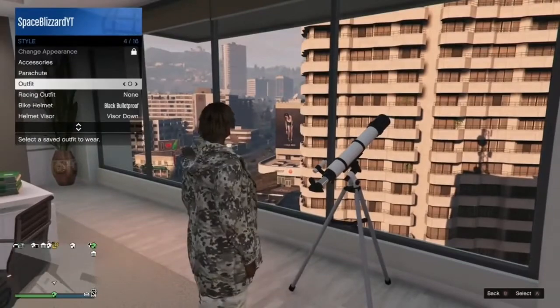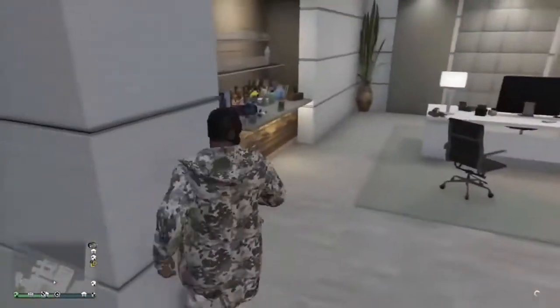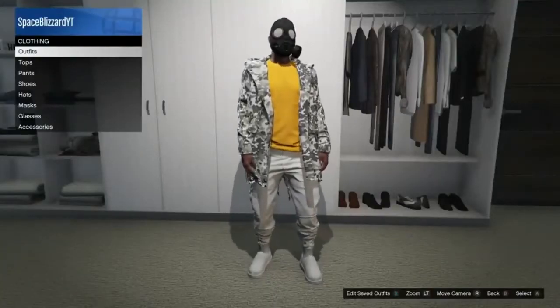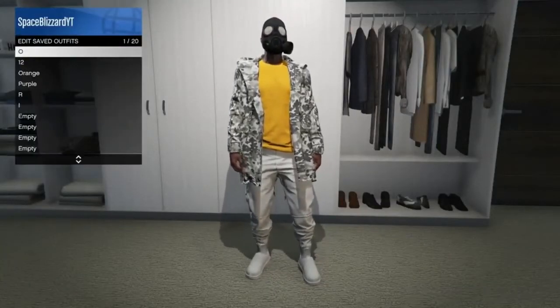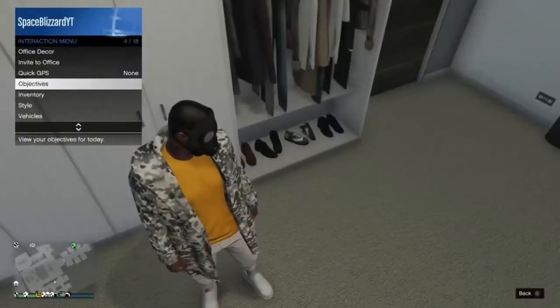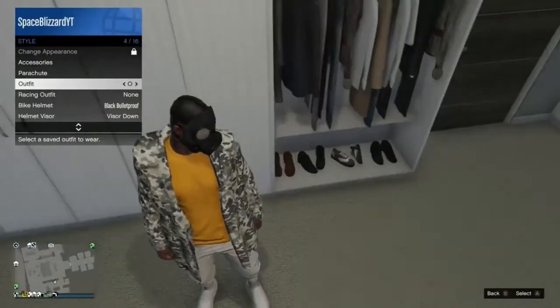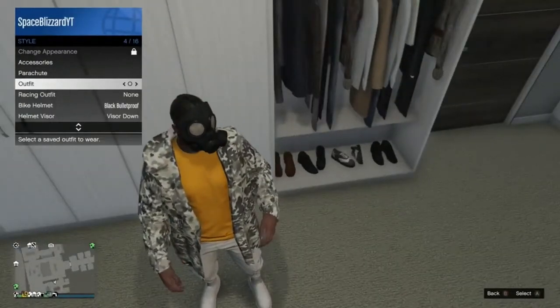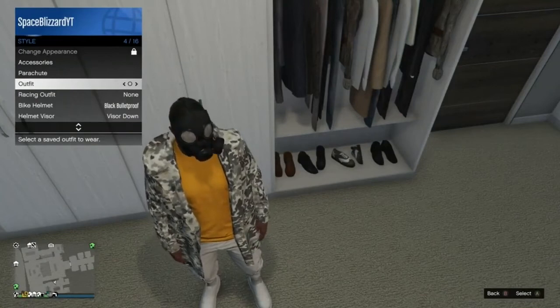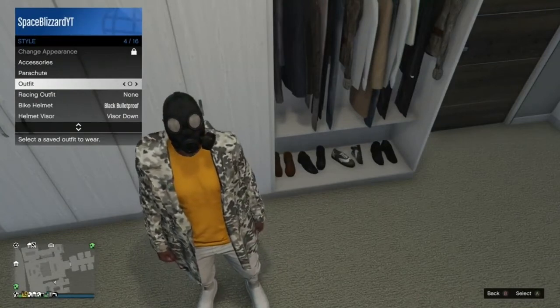To do the telescope glitch, run past the telescope really fast, hit right on the d-pad, and then switch over to the outfit you saved, then save it again. Now this is the crucial step: go to style and spam on the outfit you've just saved for about five seconds. As you can see, your hair goes a bit green — make sure that 100% happens, otherwise the glitch won't work.